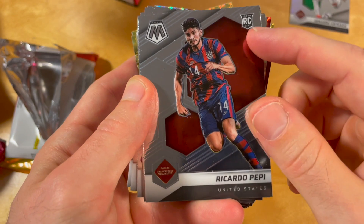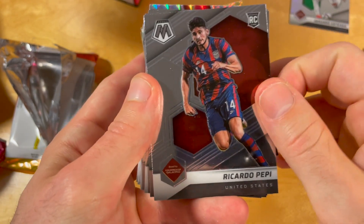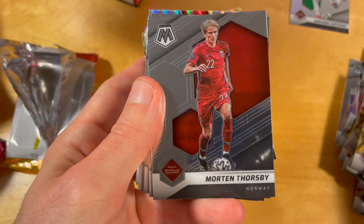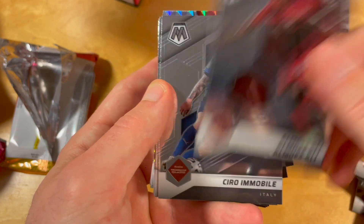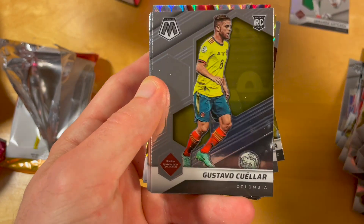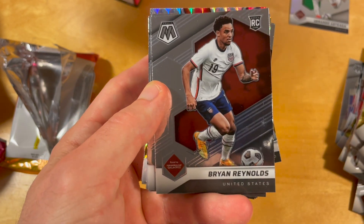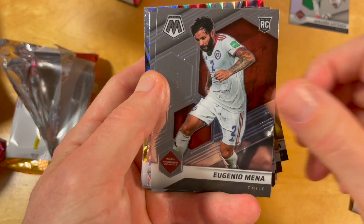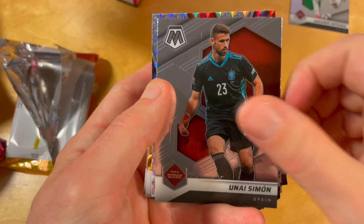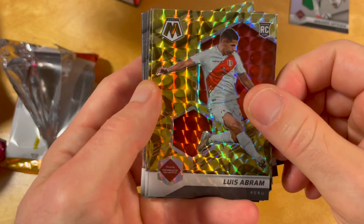Goodness gracious — Mbappe is also a Rookie, although he was already a Rookie in Topps products last year. What a joke this Rookie designation is. It's of course not as much of a joke as when Topps was printing Zlatan Ibrahimovic Rookies when he came to play in the MLS at the age of 35, but still.